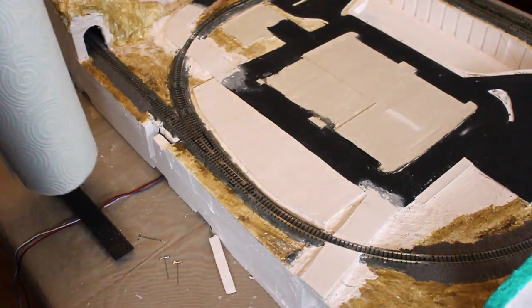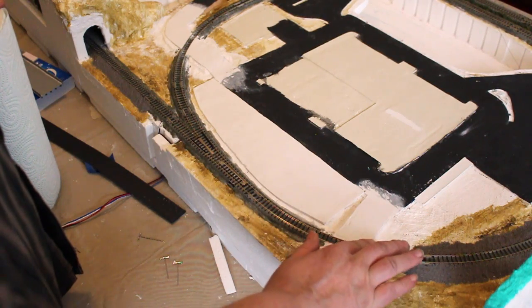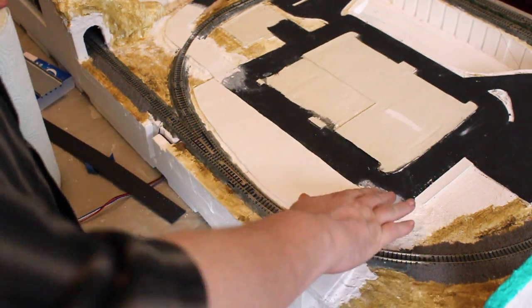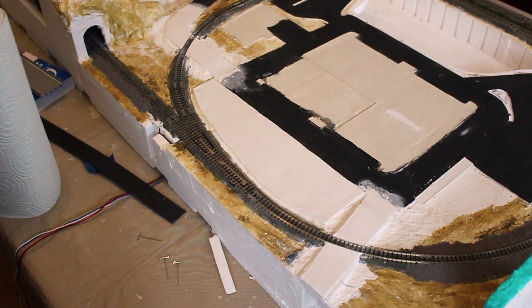Hey everyone, good evening. Everything is sanded now, and the road is right at the edge of the rail. It's still got some little sanding residue on it, as you can see on my fingers. I just want to go with just a damp cloth and get the rest of it off. I vacuumed it quite a bit but it's not taking it all off.